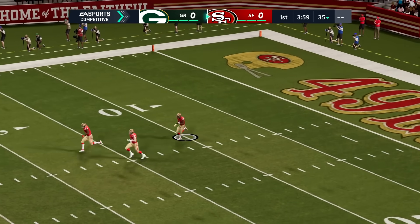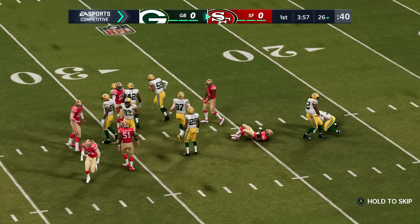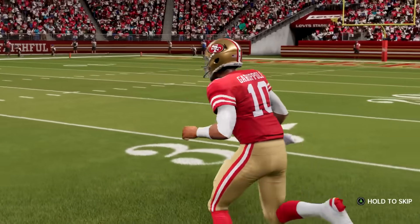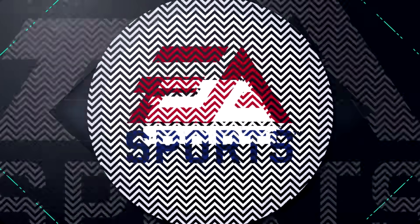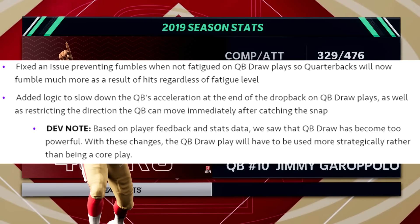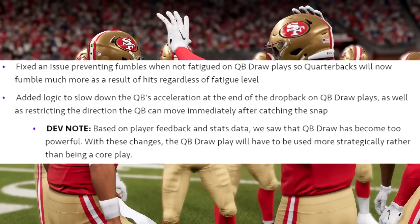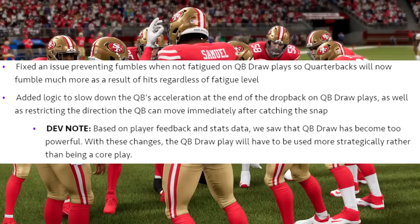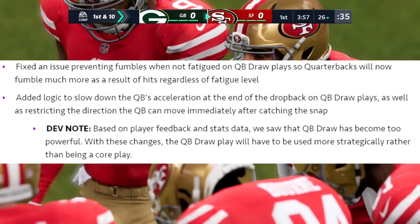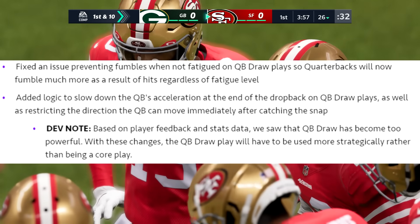Hopefully this is a good fix. Reading through a lot of this gameplay stuff, this sounds like a very, very good update — it's just whether something else will be broken as a result of it; that's always the catch-22. Continuing on: they fixed the QB draw. They fixed an issue preventing fumbles when not fatigued on QB draw plays, so quarterbacks will now fumble much more as a result of hits regardless of fatigue level. I don't really think that part needed to be addressed too much — I think it was good that QBs weren't fumbling as much — but you should always be looking to slide with your QB anyway.